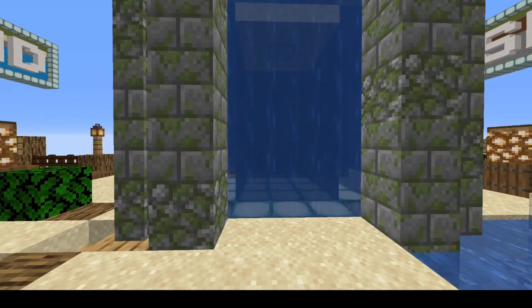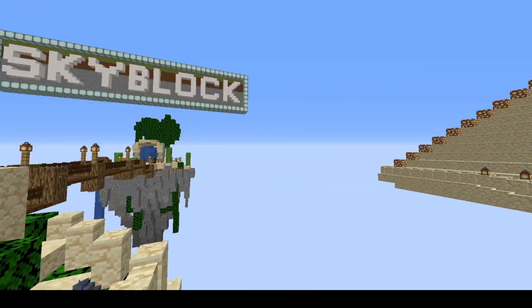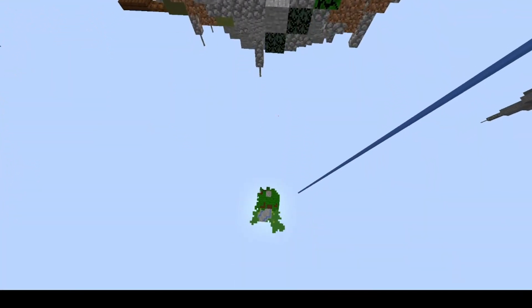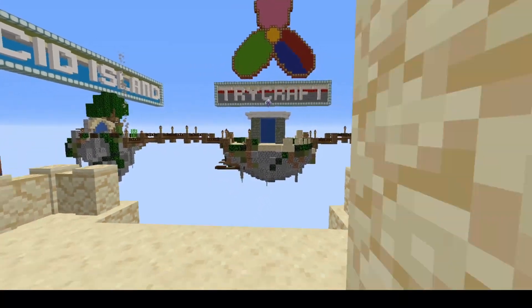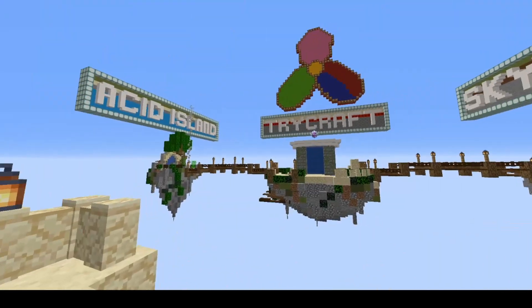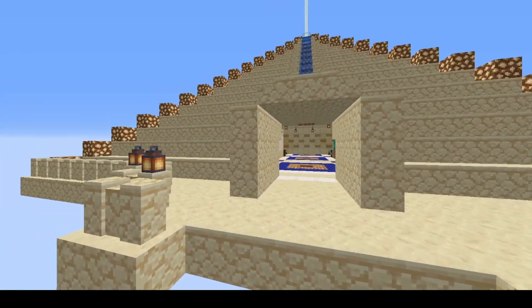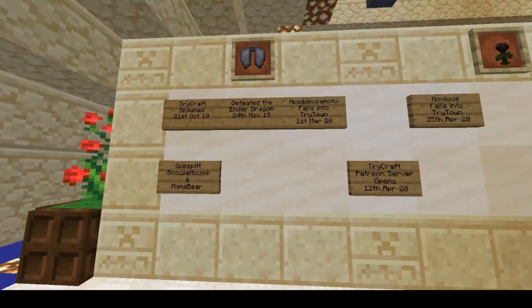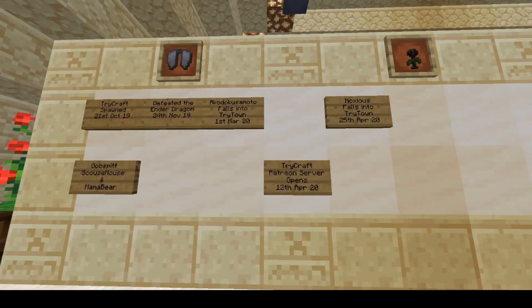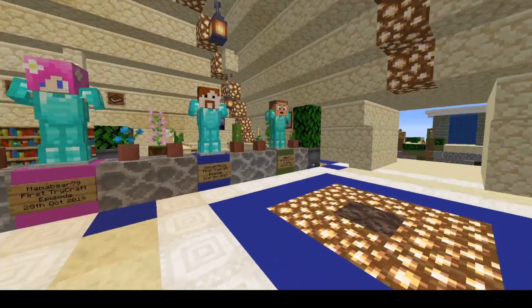When you start on the patron server, you spawn here on our spawn island. Just like TriCraft, you spawn in on a little bit of a desert. And then we have a scaled-down replica of our TriCraft pyramid. In the pyramid, you have a timeline of main events on TriCraft, and you have all the TriCrafters.